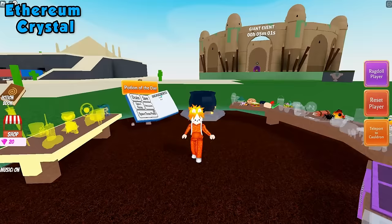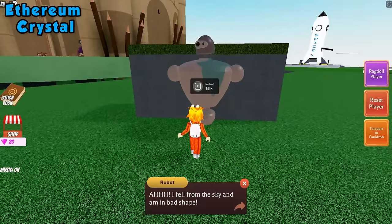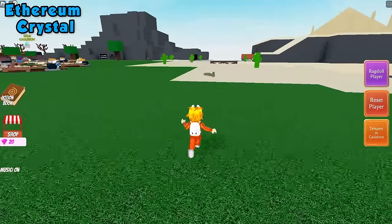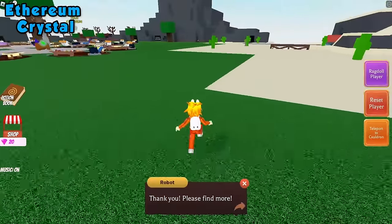For the ethereum crystal, we're going to need to talk to this golem. Talk to the robot and then we need to find his missing body parts. Just grab them and take them back — you can only take back one body part at a time.